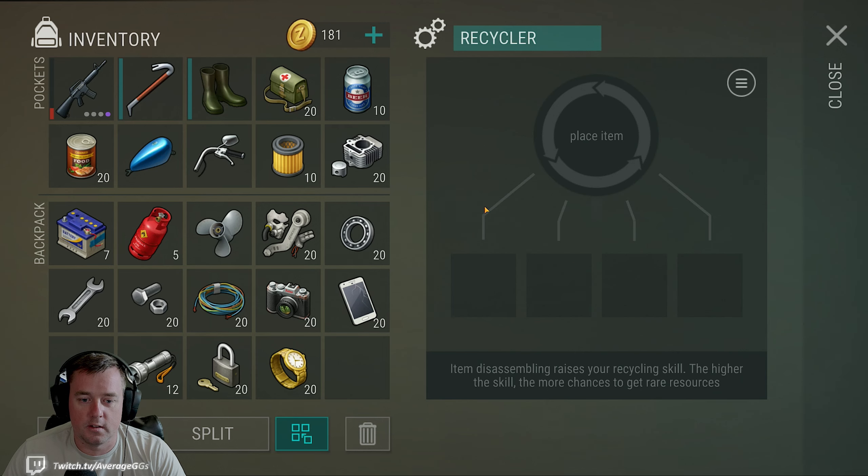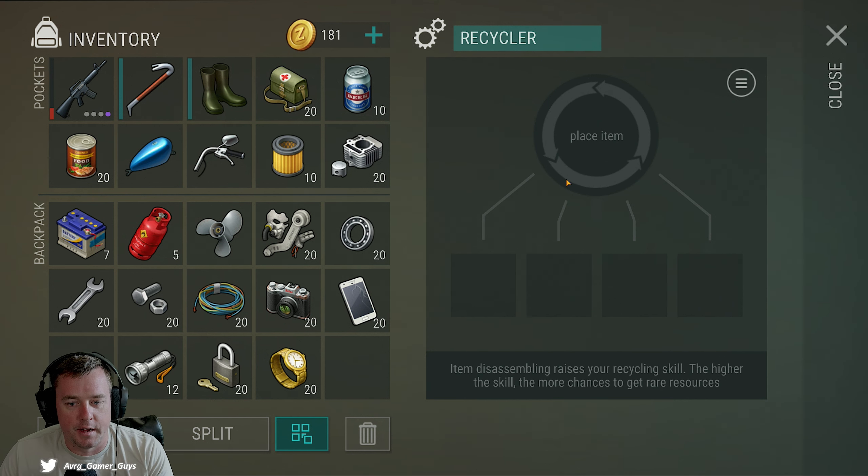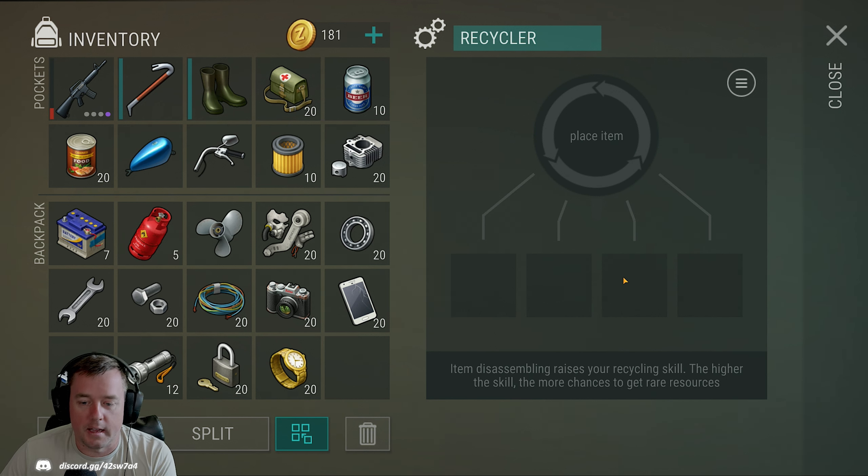It's relatively simple — you can recycle items and each item has the ability to be broken down into one up to four things. Not very many have four outputs; mostly only weapons have four, where you can pick up a weapon mod. On average you'll typically see either two or three items that can be produced from what you drop in. Once you put an item in, you're going to see some percentages pop up, and this is probably one of the most important things to understand.